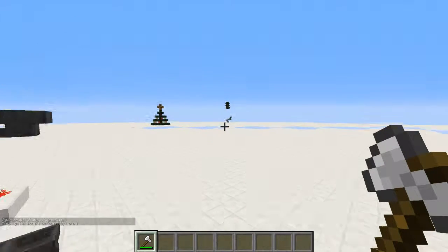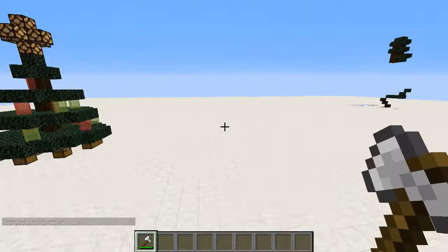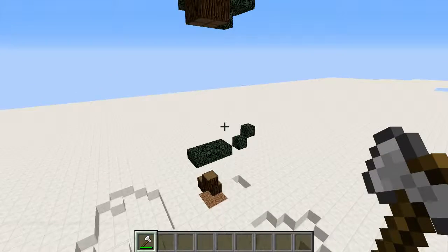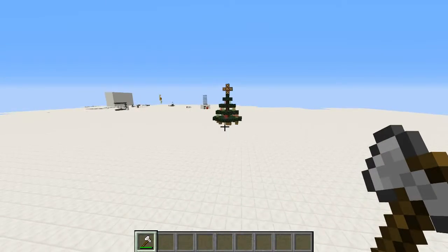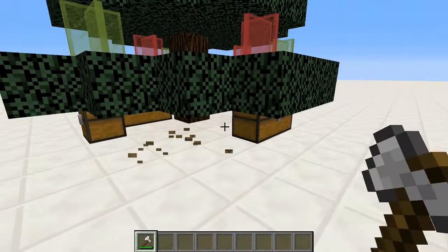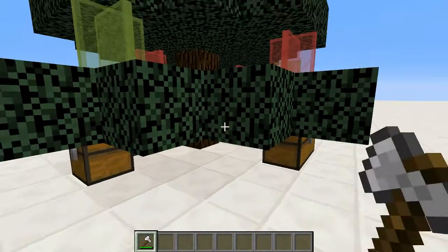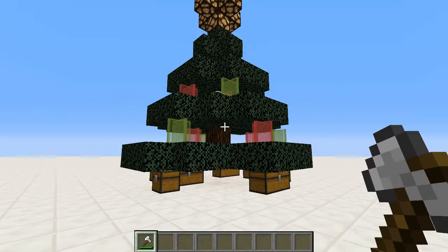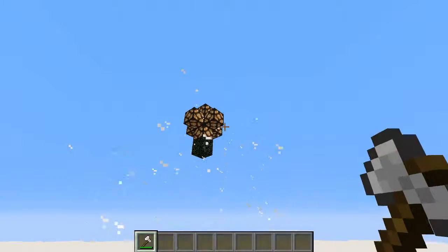I'm gonna go into game mode 1 so that I can fly over here a lot quicker. That was the big explosive Christmas tree. I also have this much smaller one. The chests were presents yesterday when I made this, but apparently now they're not. If you take out that, you can see the flashing — that's the explosion.